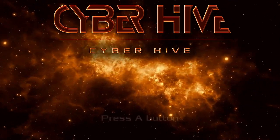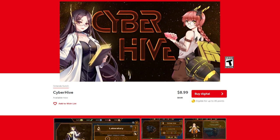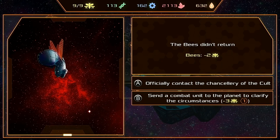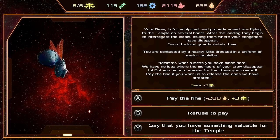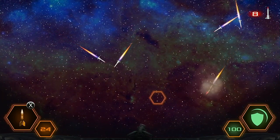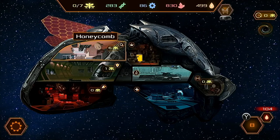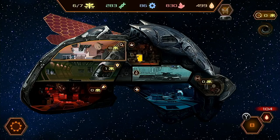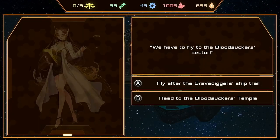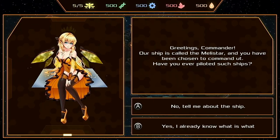For this first venture, we're checking out a game called Cyber Hive, available on the UK Switch eShop for £7.39 and the US eShop for $9.99. Cyber Hive is essentially a turn-based resource management game with a choose-your-own-adventure style storyline. It follows the journey of the Melistar, a spaceship populated by a race of intelligent anthropomorphic bees, and your mission as commander is to explore the galaxy in search of artifacts which potentially hold the mystery of the universe.